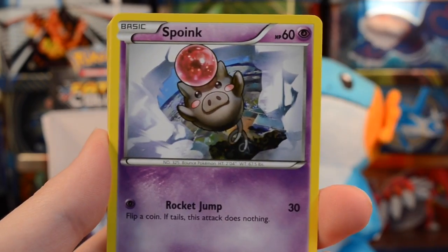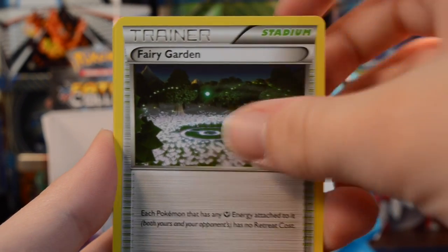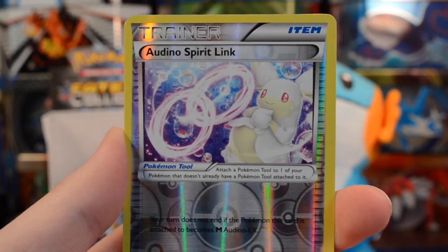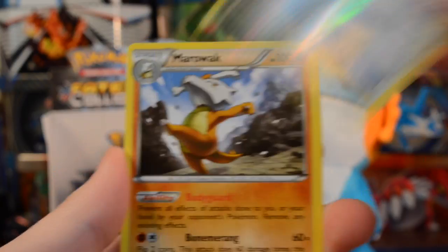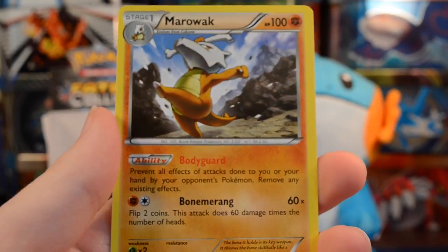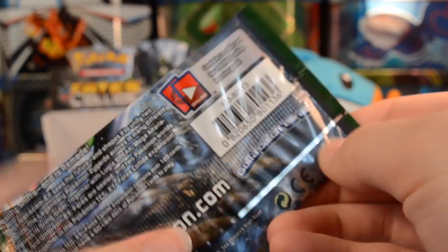Our first cards here are a Riolu, Binacle, Solosis, Spoink, Gothita, Weezing, Fairy Garden, and Whimsicott. Our reverse is an Ardeno Spirit Link — super cute card — and we have a Marowak. I actually did not know this was in the set; very interesting. Moving on to a Zygarde pack.